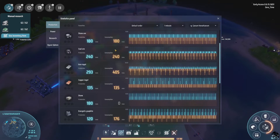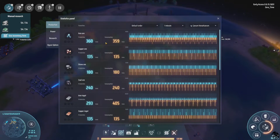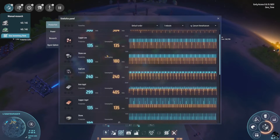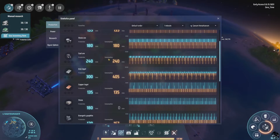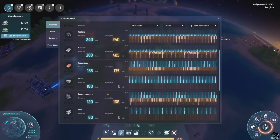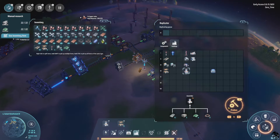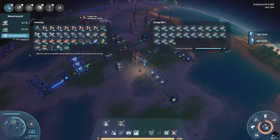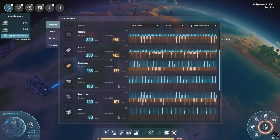So with this, how much are we actually producing? Stone is at the balance — mostly. Copper ore, yeah we're kind of maxed out. Coal ore — we're using more energetic graphite than we're producing, that's a problem. Let's look at the iron — yeah, we're using a hundred more iron ingots than we're producing.